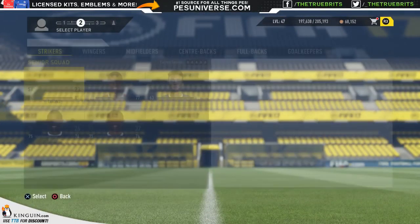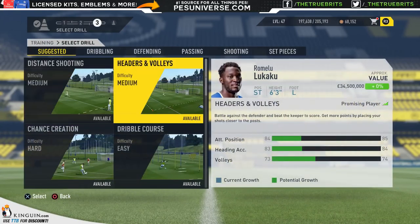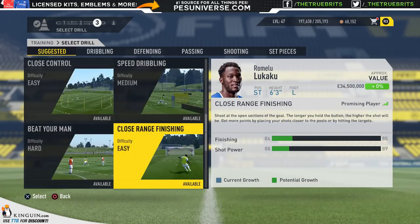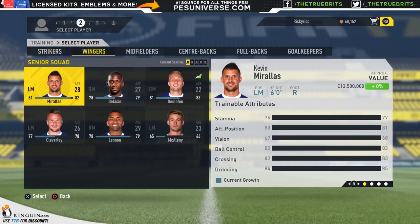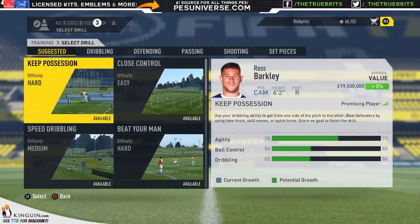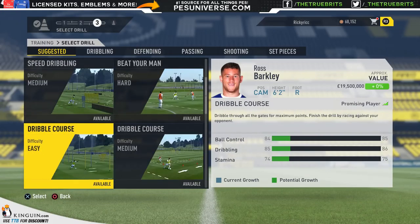The first thing we'll do is put some training regimens in place. Someone like Lukaku would be perfect — we've got to get his stats up. Keep possession. He's already pretty good at finishing. Beat your man looks pretty good there. For the second drill, let's do Barkley — another player that always likes to improve a lot.